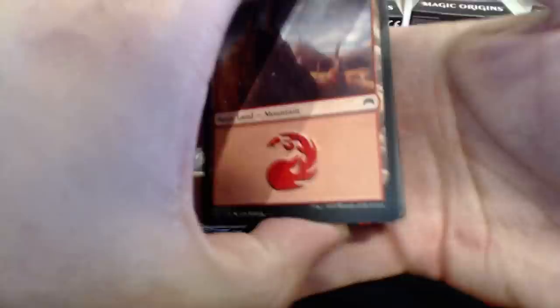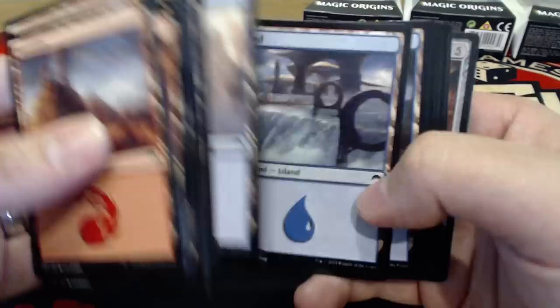Evolving Wilds — everybody's seen that. We're going to get into the mountains now before we go back to the spells. And we're going to have some islands. Pretty good new artwork on the lands — I'm impressed. Not that I've really seen bad lands.